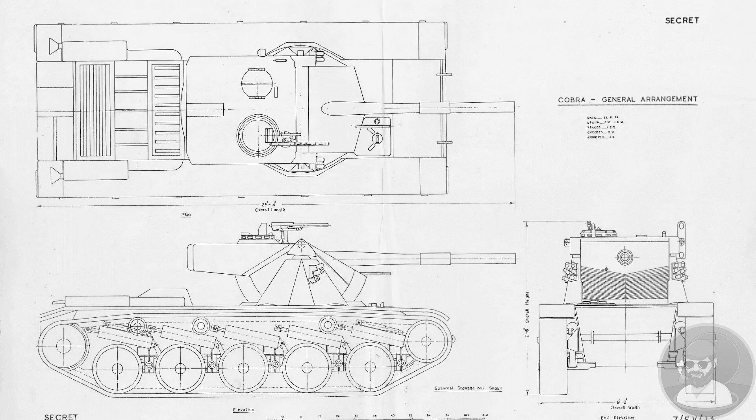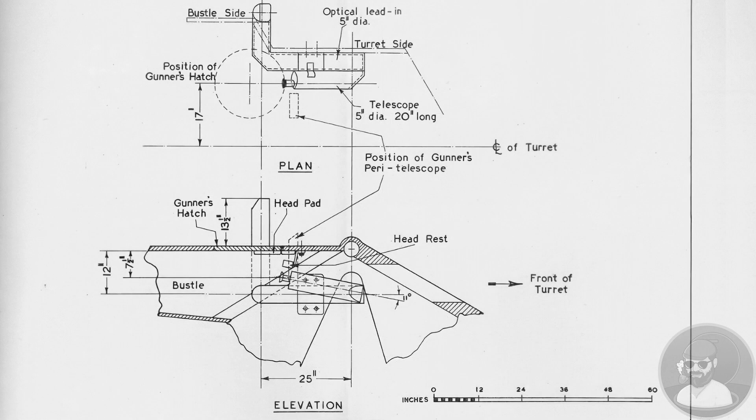It was therefore decided that a 120mm low-velocity chemical energy type gun would be used. This type of gun uses high-explosive anti-tank, or HEAT rounds, as its main offensive munitions. The shaped charge rounds require a lower velocity to work correctly and therefore can be fired from lighter guns, yet still have excellent penetration properties in the 400–500mm range, unaffected by distance, unlike kinetic energy rounds.